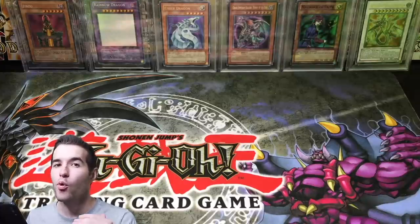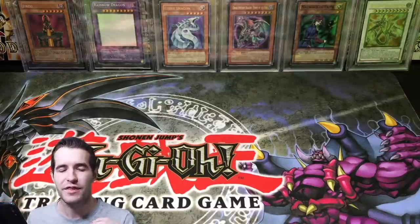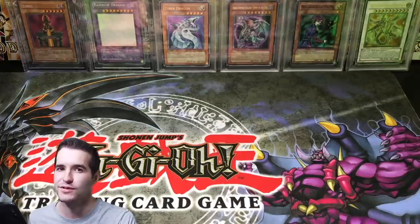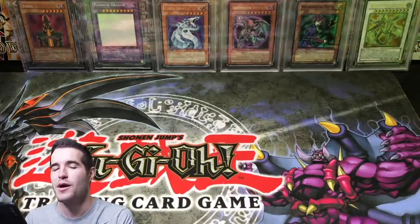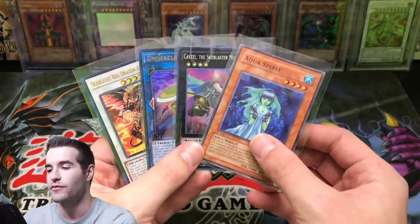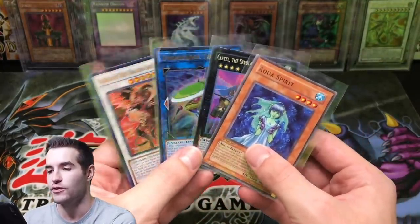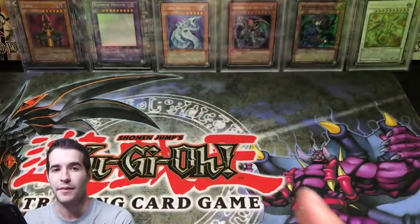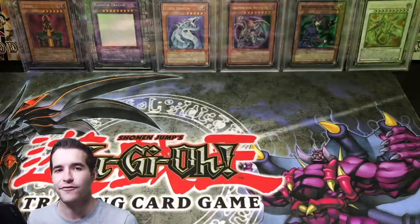What's up guys, Rustin34 back with more mail and in this mail day it's one of the best mail days I've ever had. It includes old school, Zexal, and even the newest stuff — some incredible sealed product packages. Before we get started, I'm going to show you guys the giveaway. We'll give away these four cards: first edition from Labyrinth of Nightmare Common, and Scarlight Red Dragon Archfiend from Dude. All you have to do is like the video, be subscribed, and let me know in the comments your favorite thing from this mail and you'll be entered to win.